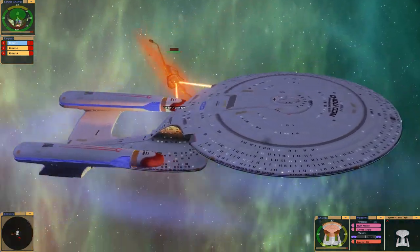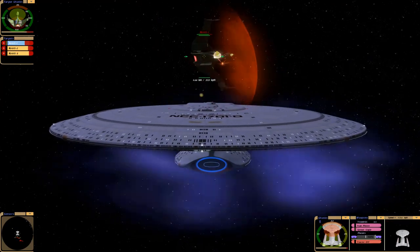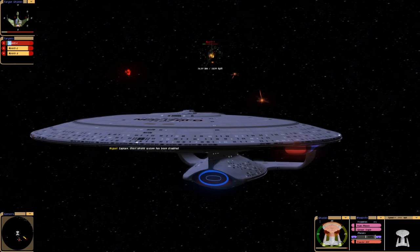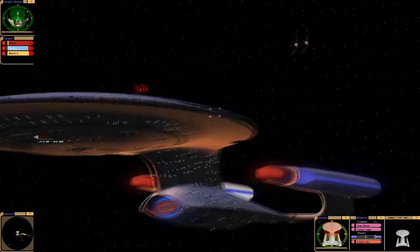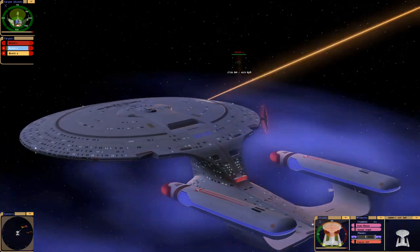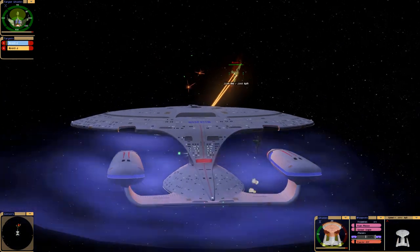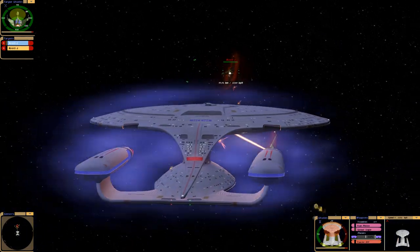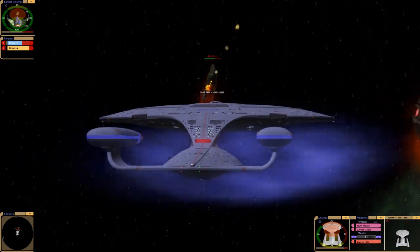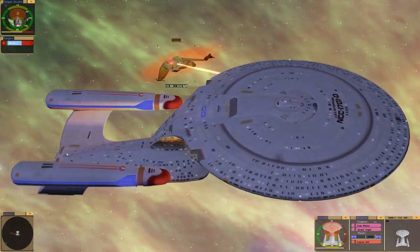I'm going to try to keep them behind us a little bit. One is down, two to go. So I've got to come about — we're taking too much damage on the starboard side. Pretty much, this is how I should have gone with the Enterprise-D fighting those three K'Vort-class ships in 'Yesterday's Enterprise.'